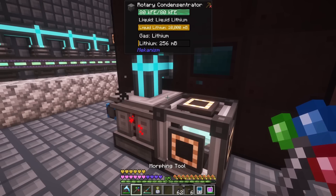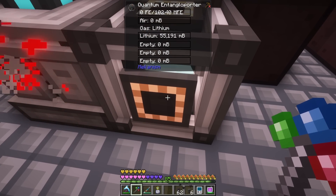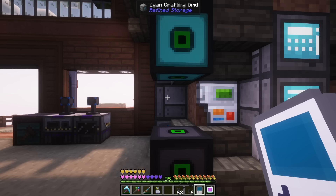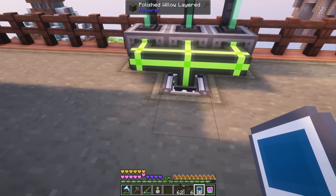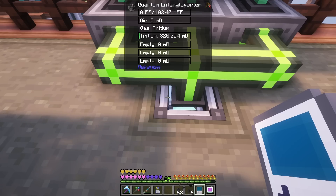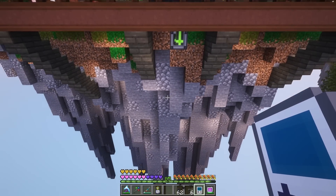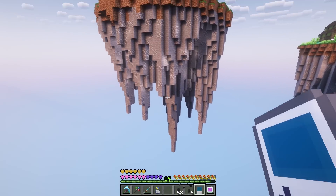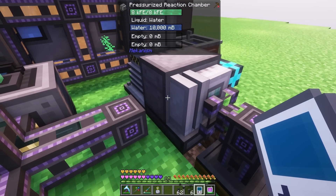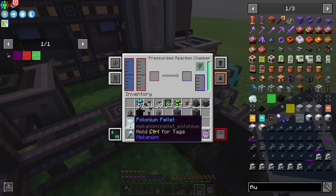Everything is chunk loaded and running perfectly. The lithium is built up — it's nighttime right now so it's not actually processing. I also went ahead and set up a quantum integral porter to store all the tritium — it can hold up to 8,000 buckets, stacked on top of the other one. Everything's good. I also went ahead and made some polonium pellets — I have 64 of them. I'm going to try to just use a stack and no more because I want to save all the plutonium.